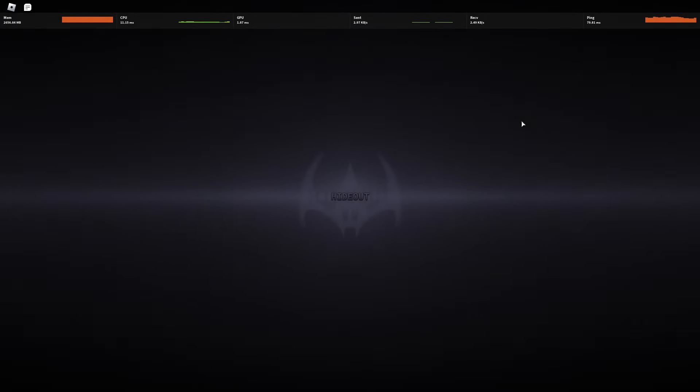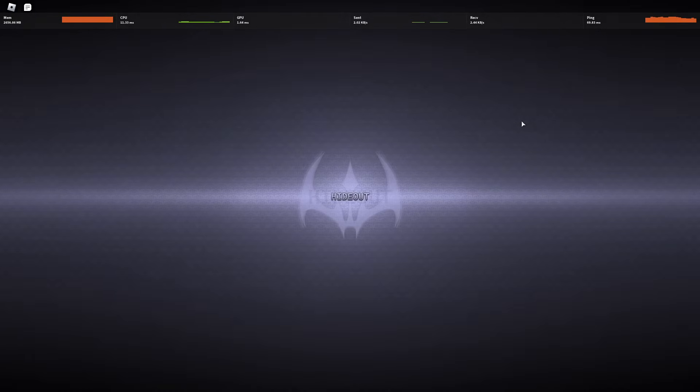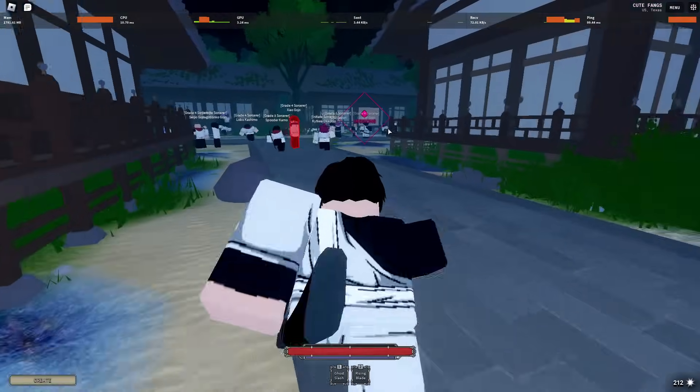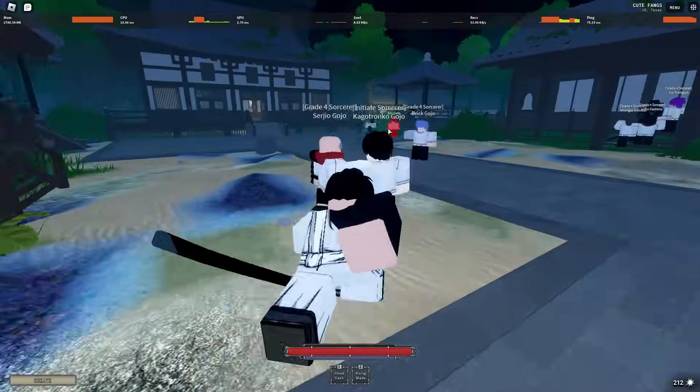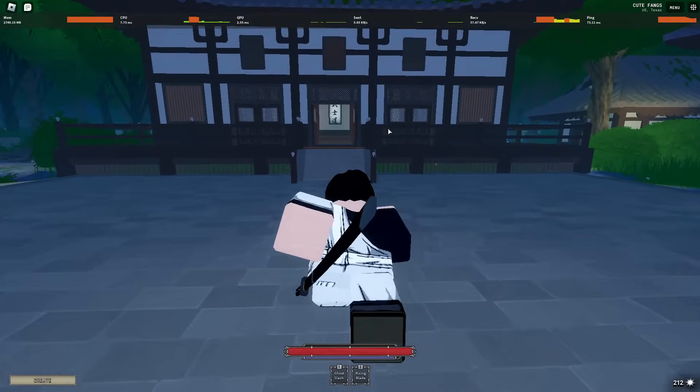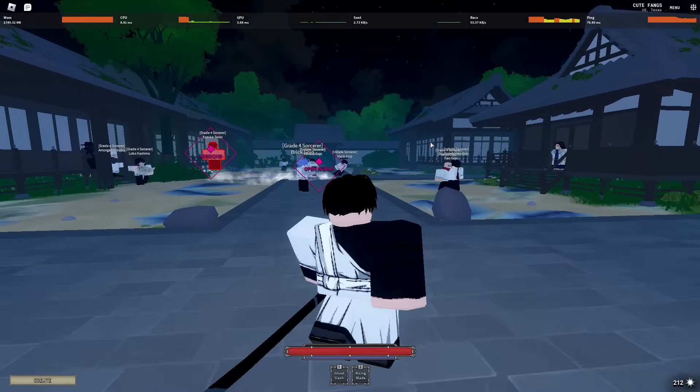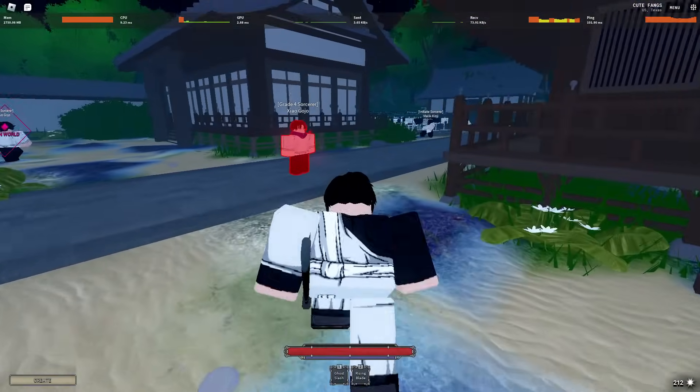The train will eventually teleport you back. You can't interact with cursed spirits or people of the opposite faction outside of missions. Aside from that there isn't too much to it. The only way you can really progress is to spam missions. The missions are pretty fun and at a certain point you get to do PvP missions and ranked — that's probably the main appeal of the game right now. Aside from that, thank you for watching. If you have any more questions comment them below.